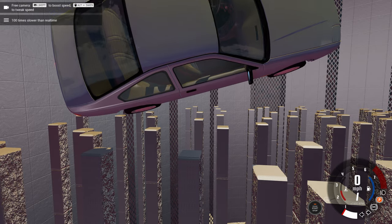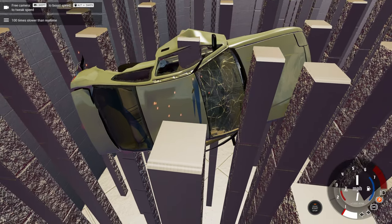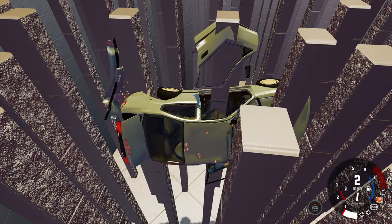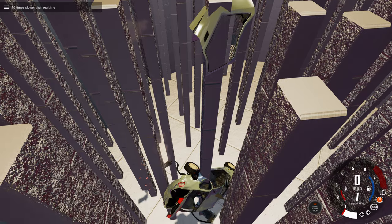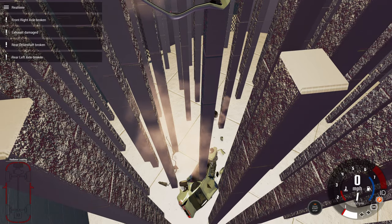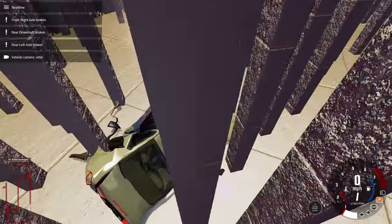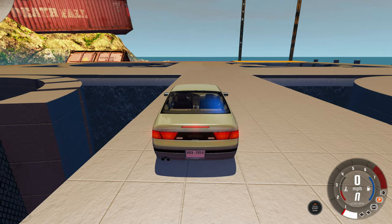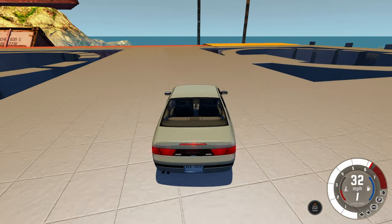That looks pretty good — we can watch the skewering right in the middle, straight through the car. That was beautiful. It took the doors off, even got the fender somehow on the left side, and then it's going to go to the ground for the final big impact. And obviously after something like that, there's no chance it's going to be able to drive. So bring it back up — and hey, there are actually four tubes up here, so let's take a look at another one.